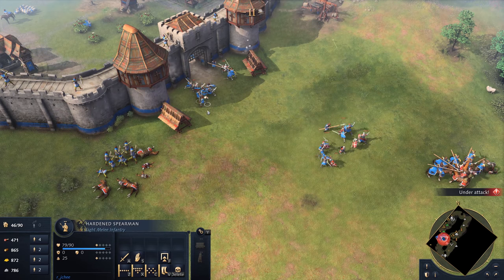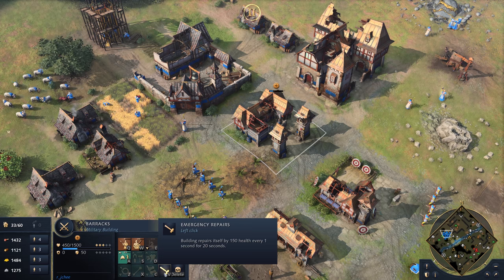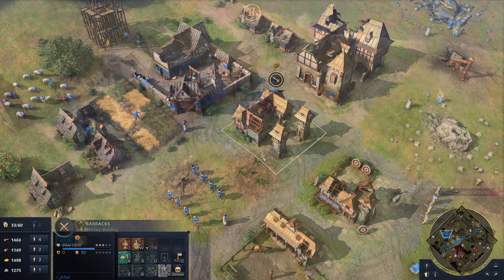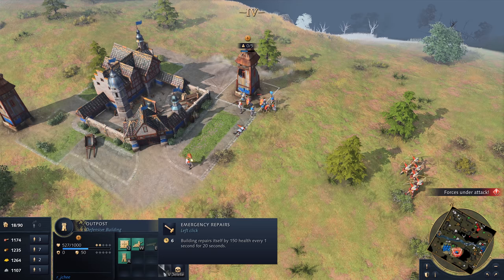Besieging fortifications and cities won't come easy to an unprepared opponent. The Holy Roman Empire have the unique bonus to repair buildings over time, if they are within the town centre's area of influence. This bonus does have a cooldown, but with strategic use can easily change the outcome of battle.